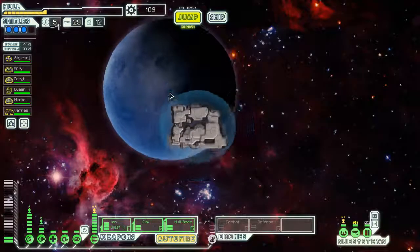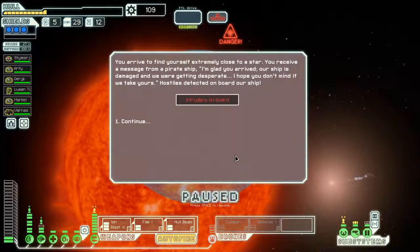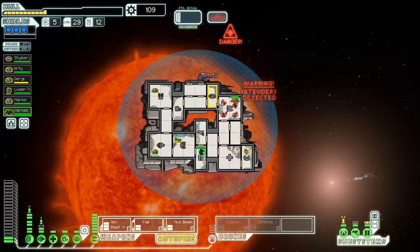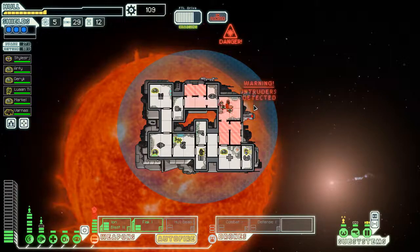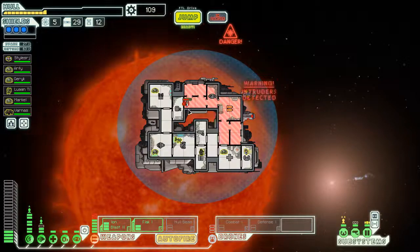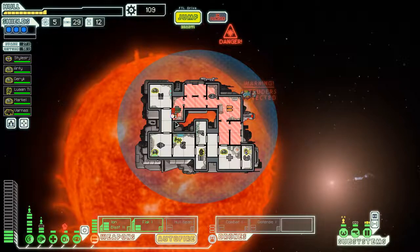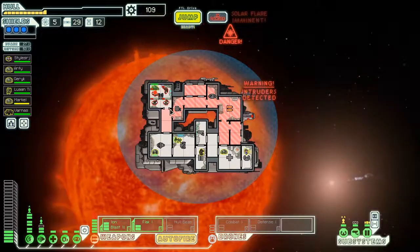Going to try and hit two more beacons before we get to the store. We've been intruded on board. We could send our rockman down to deal with the doors, get our crew out of there, and start to let oxygen drain from the rooms they're going to attack. At this stage, the only threat really is to our weapon system. They're going to spend a lot of time breaking this down, and they'll discover that the other side has no oxygen either. They do get into our oxygen and can start to attack it, but they're going to want to get out of there.